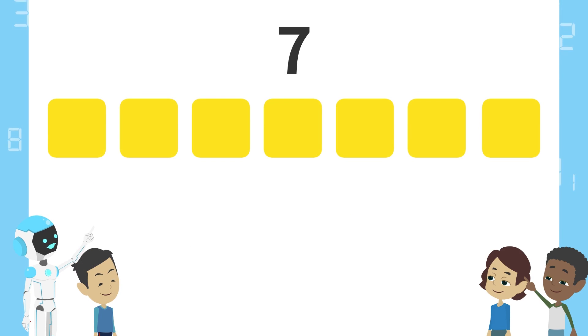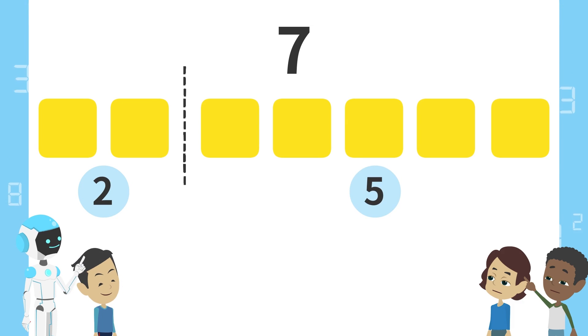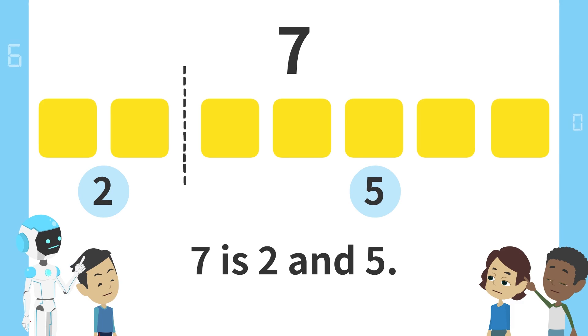Next, what will happen if we split these blocks here? 2 blocks on the left and 5 blocks on the right. That means 7 is 2 and 5. 7 is 2 and 5.